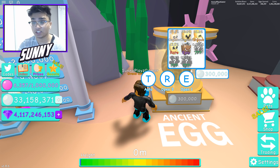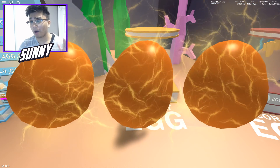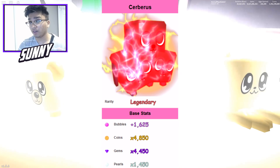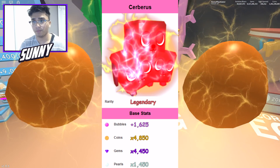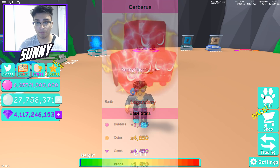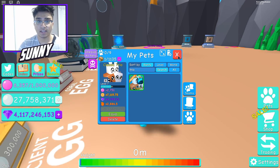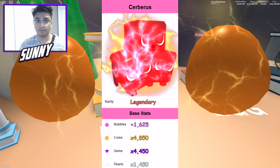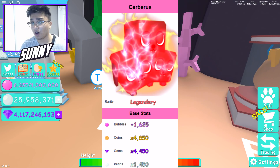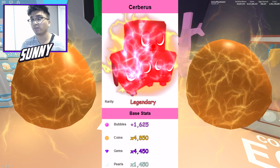These three legendary pets are basically what I'm going to be talking about. The best pet is the Cerberus — you guys should be seeing it on your screens right now. This pet looks like the trio pet from the previous realm, the beach realm, except it looks much cooler and it's all red. The bubbles on this is 1,625, the coins is 4,850, the gems is 4,450, and the pearls is 1,450.